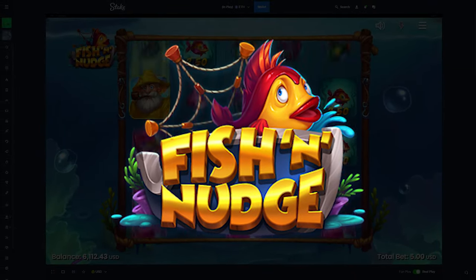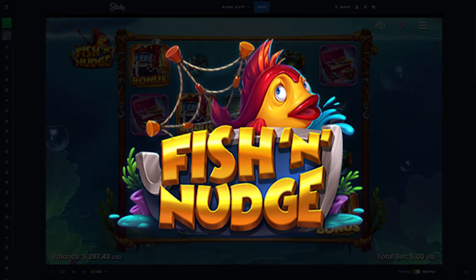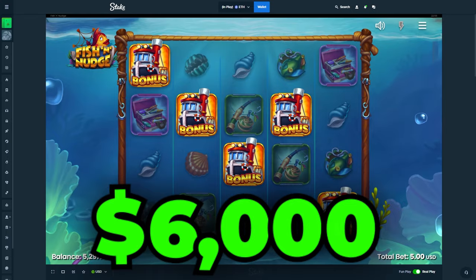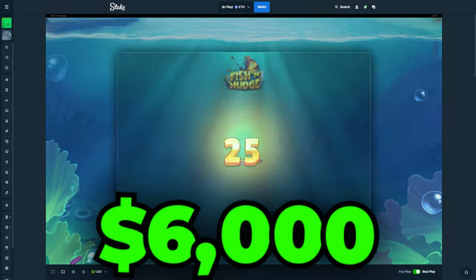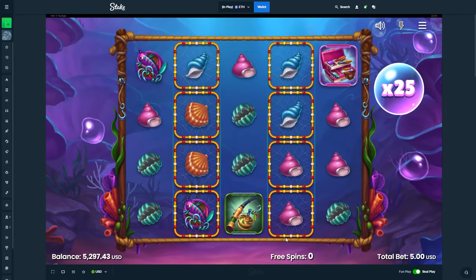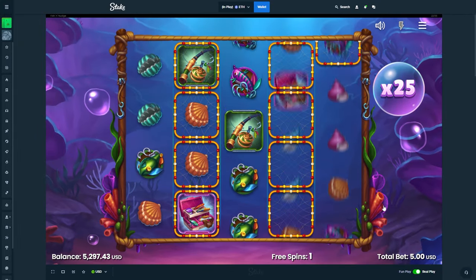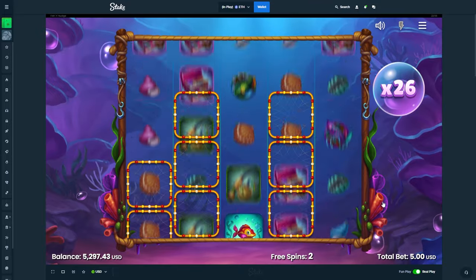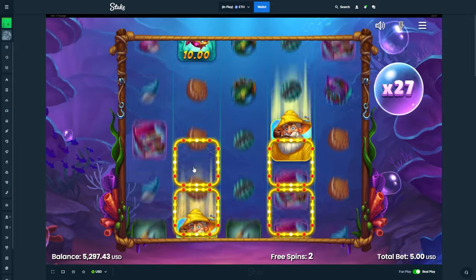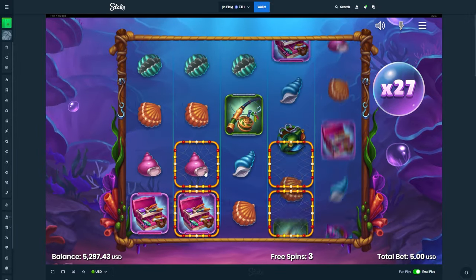Alright, what's up guys, we are on Fish and Nudge. So it's a five dollar bet. We got 6k in the balance by the way — 6k starting. We're doing five dollar buys and it starts out with the 25x multiplier.